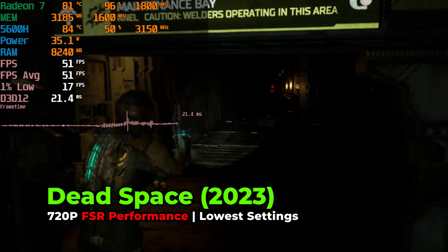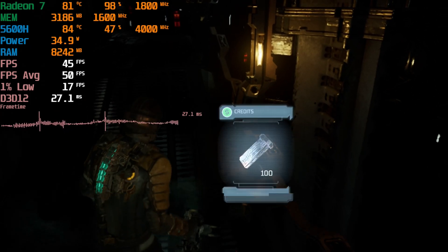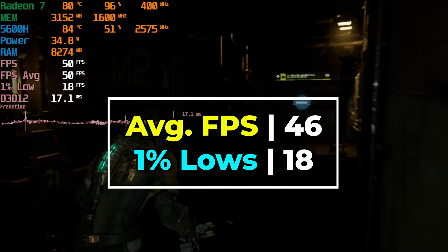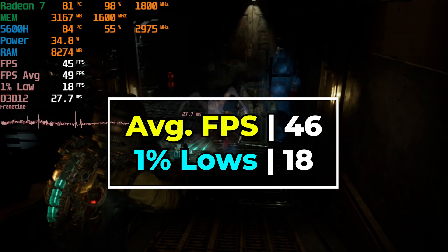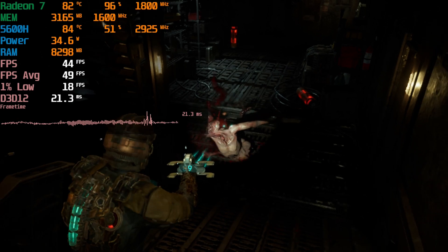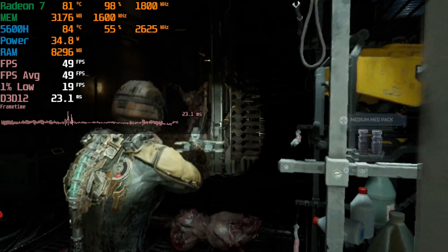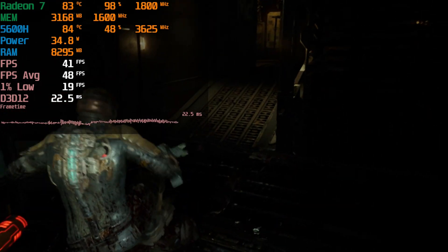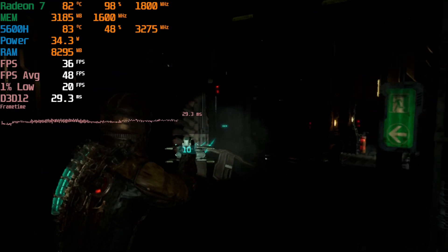I did also try raising the FSR setting from Ultra Performance to just Performance, and that ended up introducing the 1% low issues again — you were getting way more frequent stutters anytime you tried to move around the area, and in general it was just not a great experience. It's a shame because the 1% lows are really the biggest downside here. The averages themselves look fantastic, and the game at least looks better than being at the Ultra Performance preset. But it just overall ends up being a not-great experience. You can get away with it in a lot of the gameplay areas and the performance will be fine as you can tell by the frame time charts, but it's those moments where the stutters and spikes happen that drag down the whole experience.